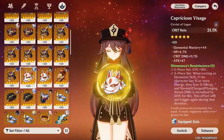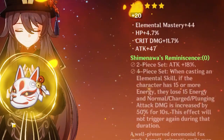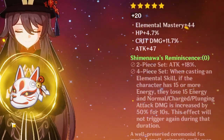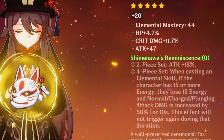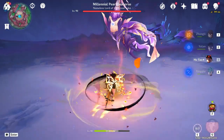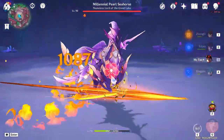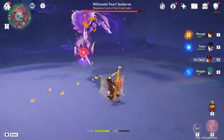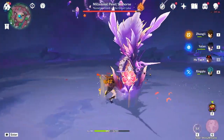Another great artifact set for Hootau is Shiminawa's Remembrance. This set increases attack by 18%, and the 4-piece set bonus activates after using elemental skill — if the user has 15 or more energy, they lose 15 energy to increase normal, charged, and plunging attack damage by 50% for 10 seconds. This set is good for her charge attack, but you won't be able to use her elemental burst as much since you'll continuously lose energy when using her elemental skill, so it is not as good as the Crimson Witch set for overall damage.